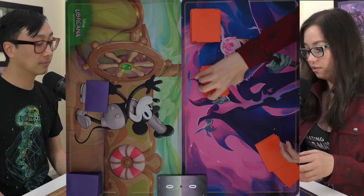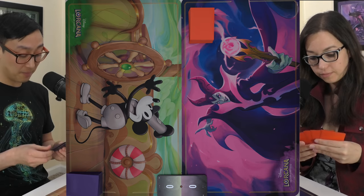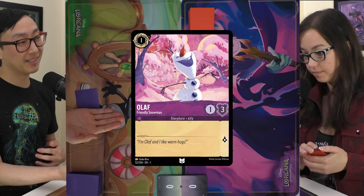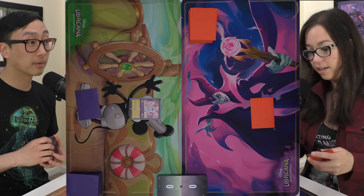I'll put four at the bottom, redraw four cards, and shuffle them together. I'm going to ink Stitch and use it to play Olaf, Friendly Snowman — one strength and three willpower. I'll pass. I'm going to ink Shield of Virtue and play Sergeant Tibbs.